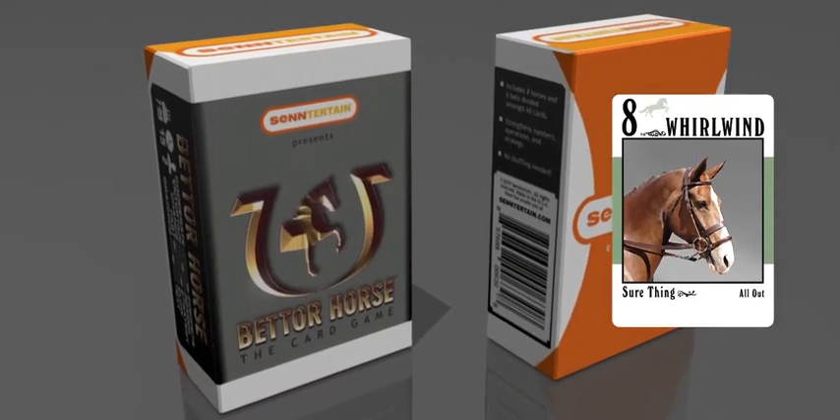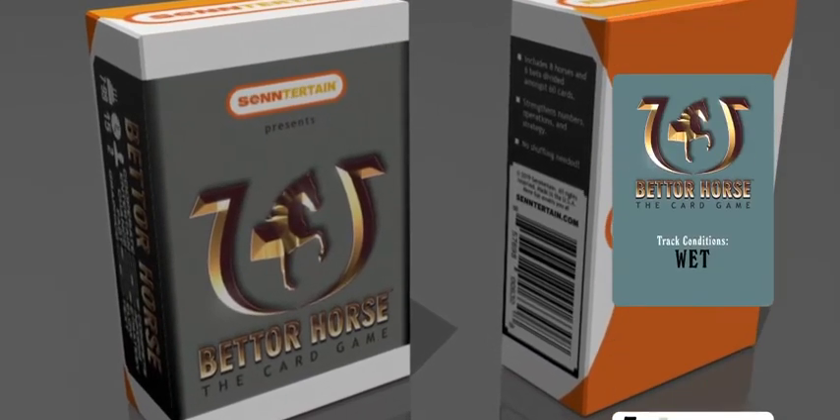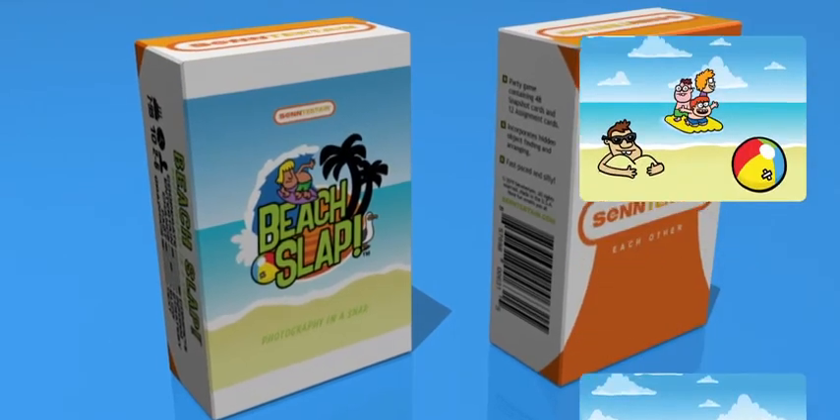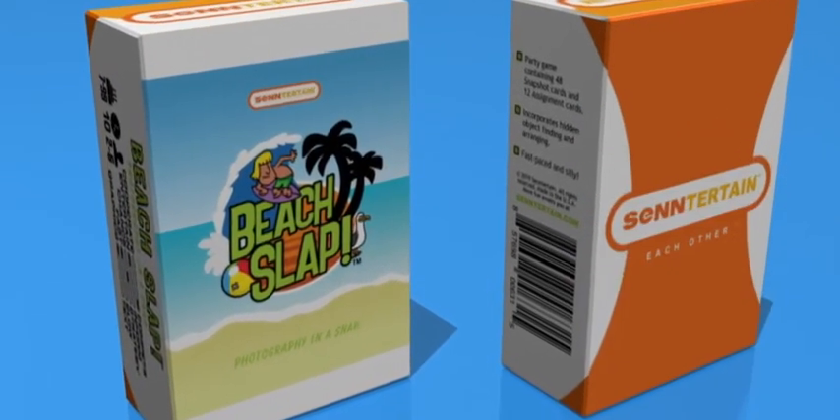Better Horse has you betting on horse races against your friends. The trick with this game is to read and outsmart your opponent. Beach Slap has you racing to take a panoramic beach photo shoot to satisfy your impatient editor. Earn your Pulitzer Prize.